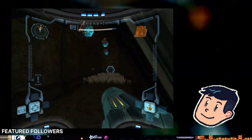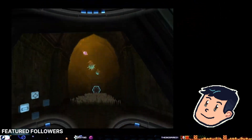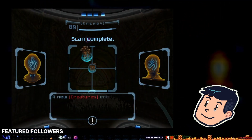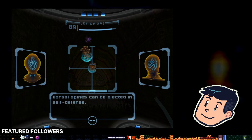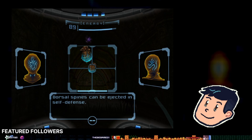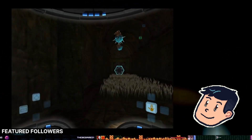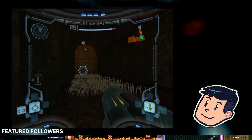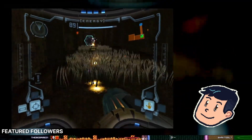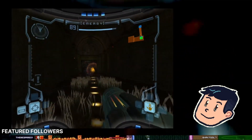Oh, we got some spinies. What are they? Seedling — spines can be ejected in self-defense. Well, it's hardly self-defense when they attack first. Okay, clear away from me, thank you. No charge beam.